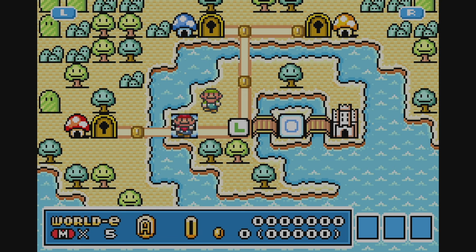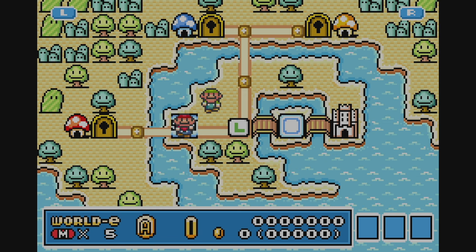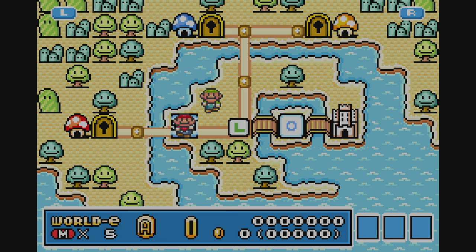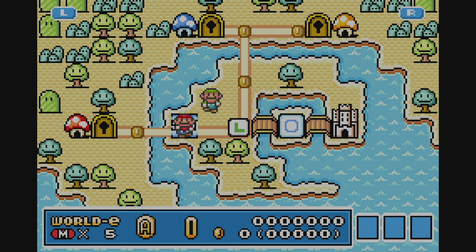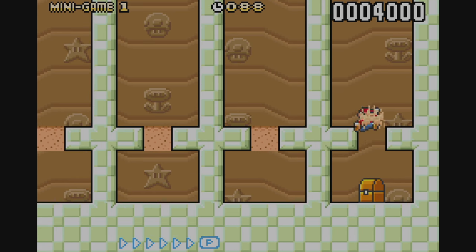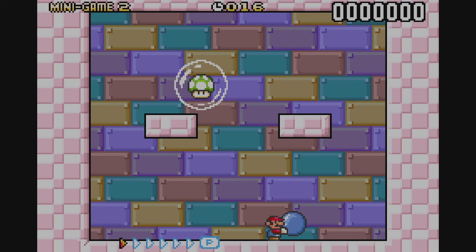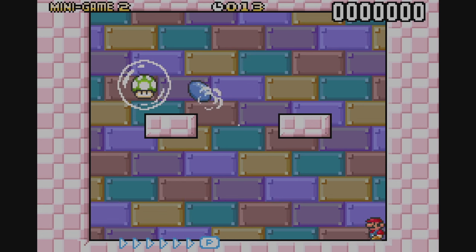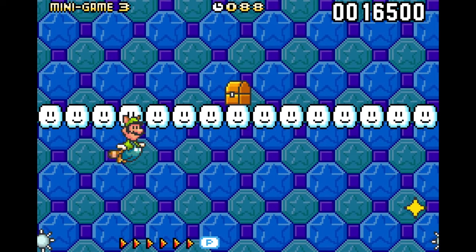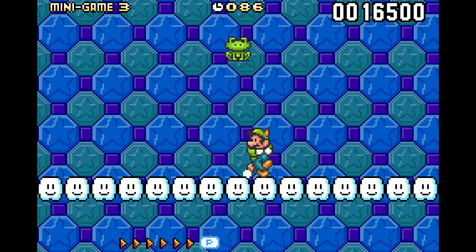The levels are hosted on a special E-World that features three mushroom houses, each with their own mini-game. The mini-games here are unique from the ones in the original game. There's a digging mini-game where you pick a path and hope it leads to the item, a ball-throwing mini-game to try and pop a bubble for a 1-up, and a balloon fight-style mini-game that is only unlocked after collecting 80 advanced coins from the various stages.